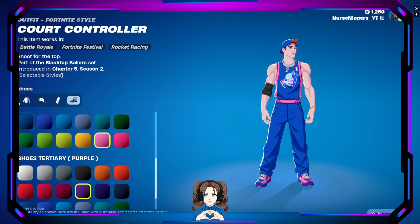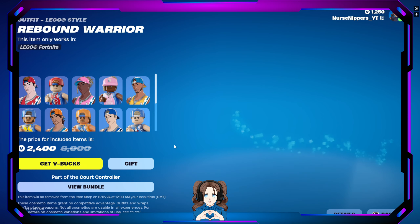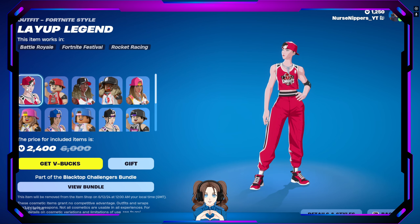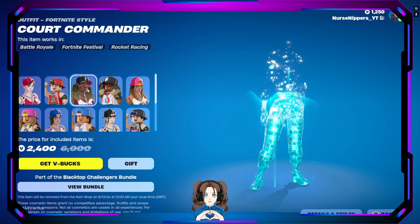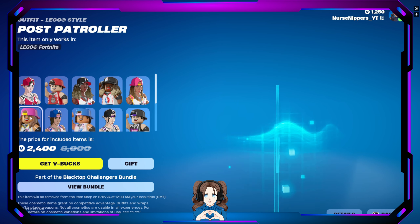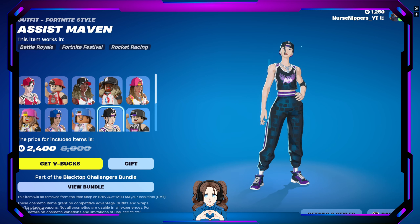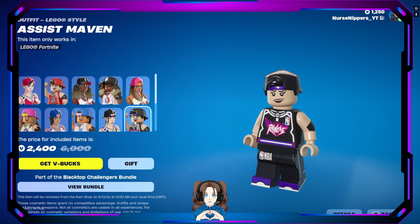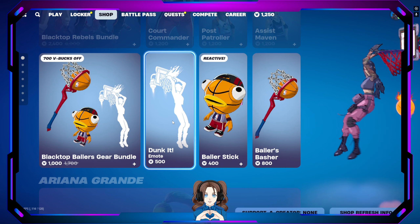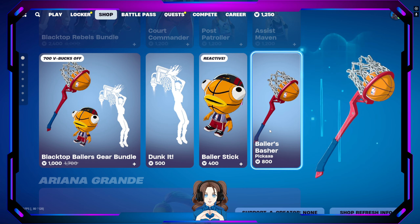That's funny. There are lots of different colors you can choose from for each and every one of them. That's the male counterparts of the NBA skins. For the female counterparts, we have Lay Up Llama — legend — Court Commander, Post Patroller, Shots Color, and Assist Maven. We also have the Blacktop Ballers Gear Bundle, which comes with the Dunk It emote, the Baller's Stick back bling which is reactive, and the Baller's Bash pickaxe.